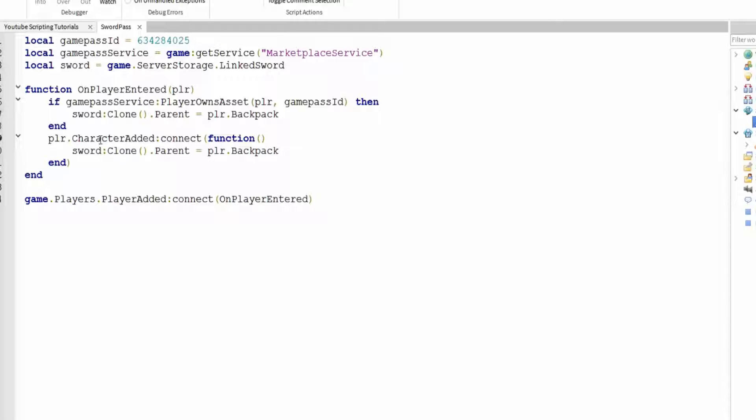And then it says, when the player respawns — so when there's a character added, when the player resets or respawns or anything like that — when there's a new character added, it will give the person the sword again.